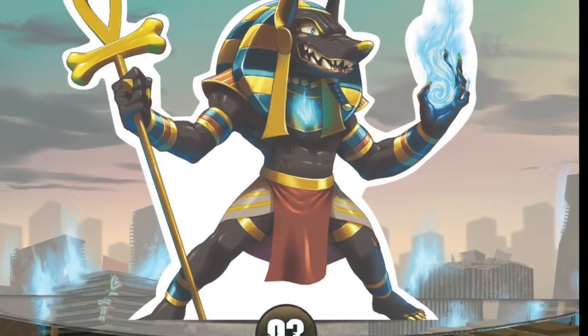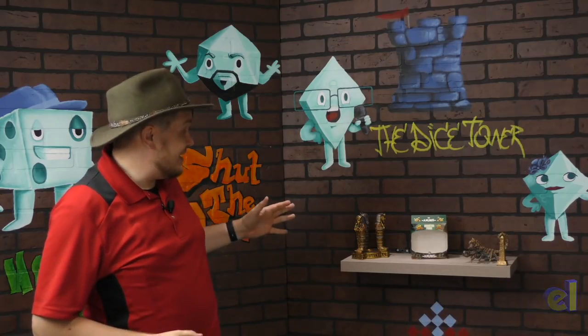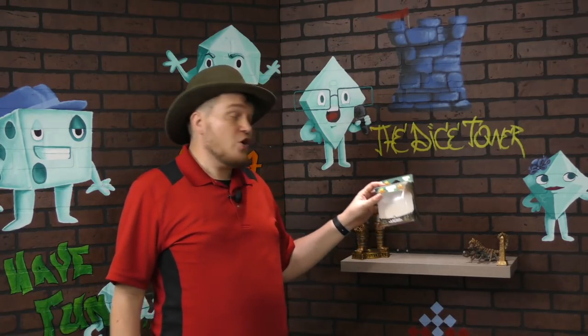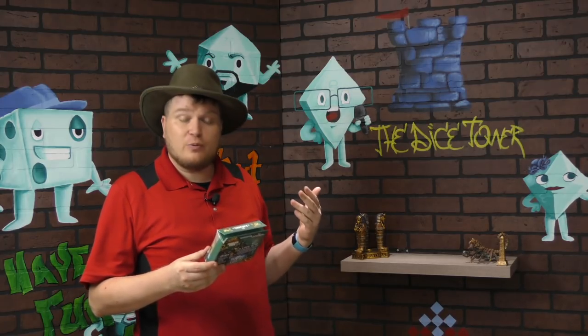And now it's time for another Dice Tower Review with Tom Vassell. Hey folks, I'm Tom Vassell and today we're taking a look at the third monster pack for King of Tokyo or King of New York. This one is Anubis.